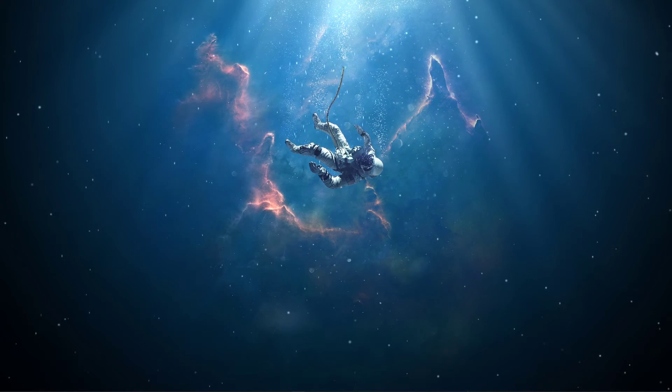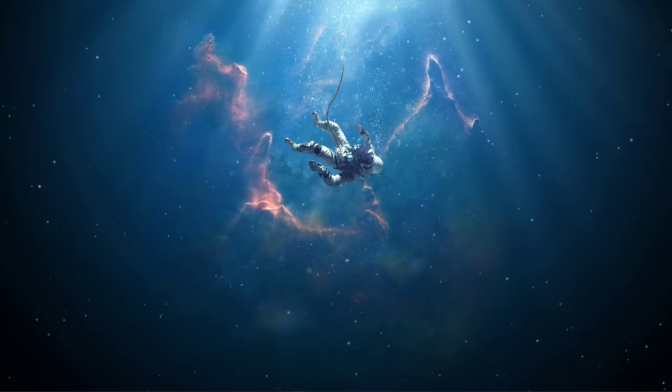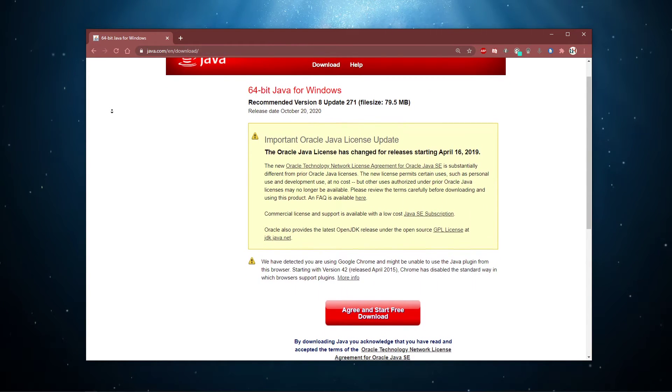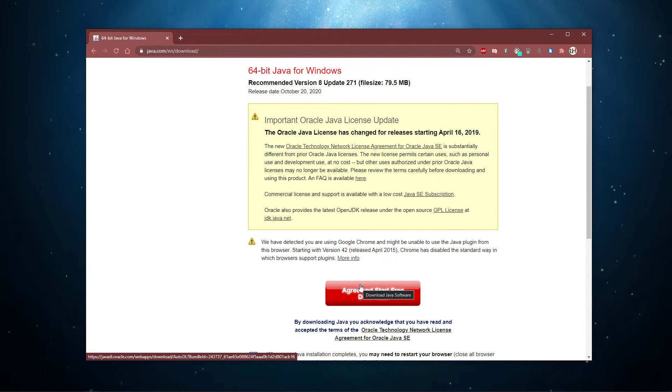If the error persists, then you should in addition make sure that your Java version and operating system is up to date. Click on the link in the description to get to this page. Here, select to download the free 64-bit Java Update, which should be installed to your system when trying to play the Minecraft Java Edition.